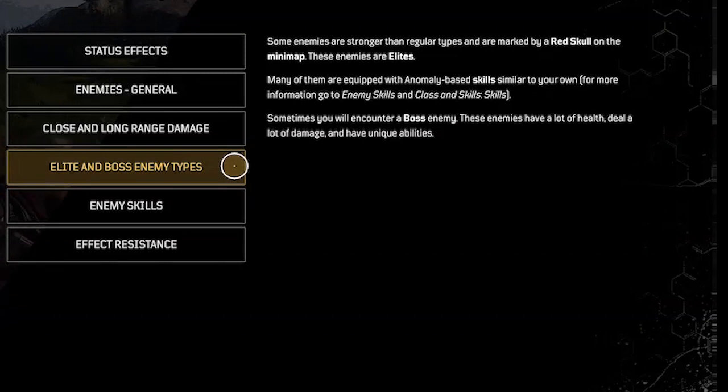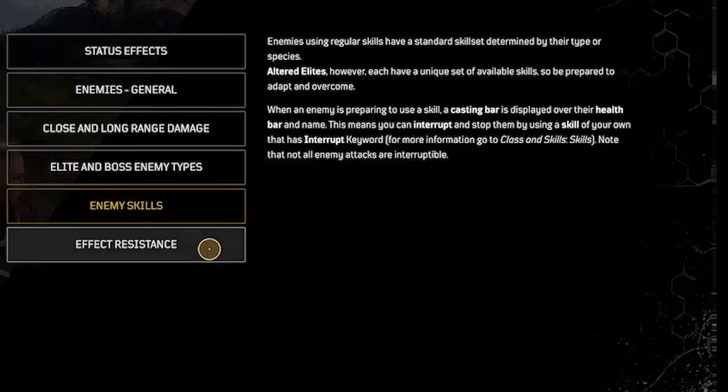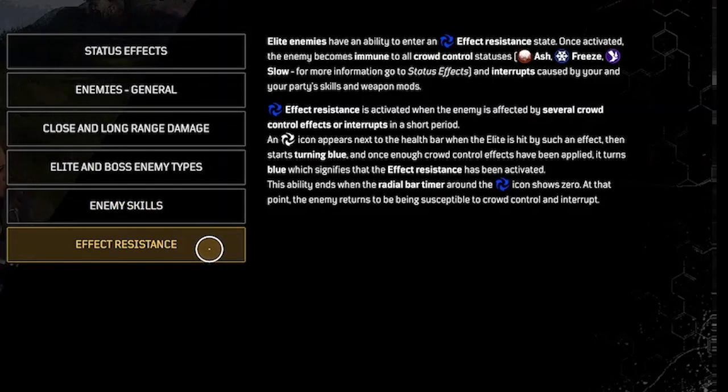Sometimes you will encounter a boss enemy with more health. Enemy skills: enemies use regular skills with a standard skill set determined by their type or species, but altered enemies each have a unique set of available skills. Effect resistance: elite enemies have an ability to enter an effect-resistant state. Once activated, the enemy becomes immune to all crowd control effects. Effect resistance is activated when the enemy is affected by several crowd control effects or interrupts in a short period. An icon appears next to the health bar when the elite enemy enters this state.